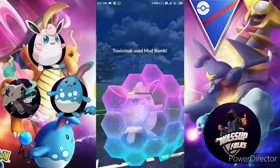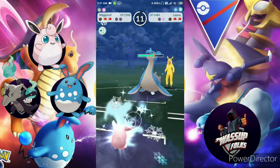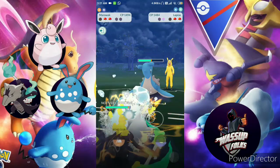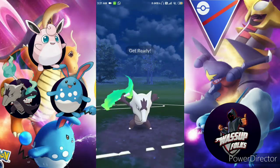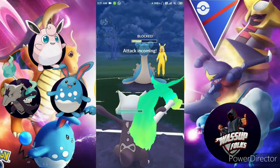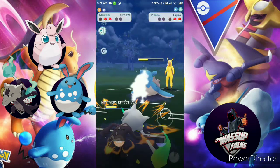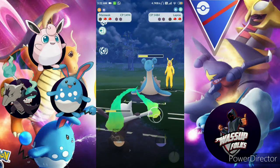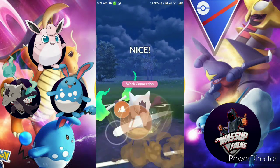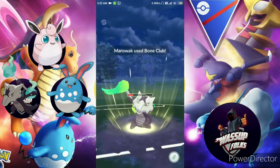There's a Lapras and they have a shield advantage. I chose Alolan Marowak — Bone Club against Lapras. They use a shield and Blizzard comes in — not very effective but still neutral damage. There's a weak connection and I use Bone Club again. I think it will knock down the Lapras.